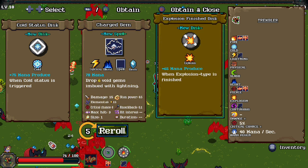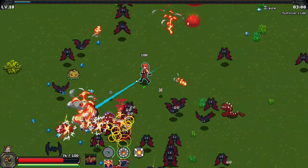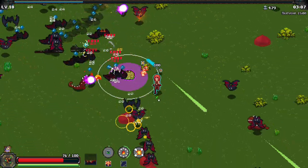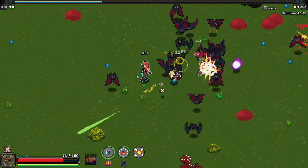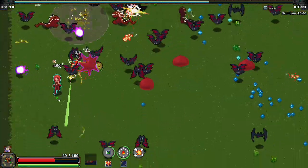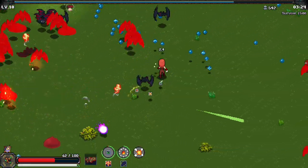65 mana produced when explosion type is finished. I'm gonna assume that our creating explosions counts as an explosion type. But it didn't show up on the list of abilities that we have — god damn it, we lost. Hey, we're at 69 health though, so all's well that ends well. Oh yeah, we have a dash! I forgot about that.